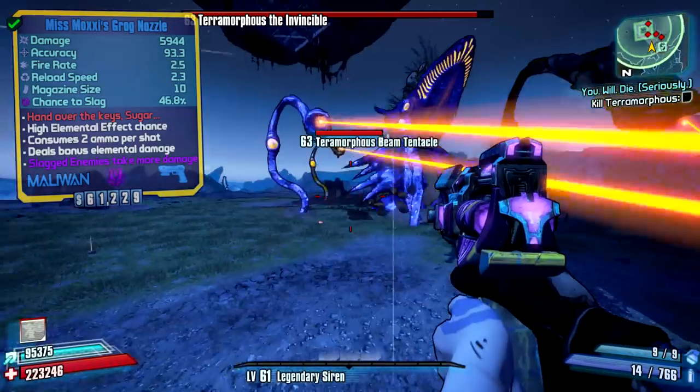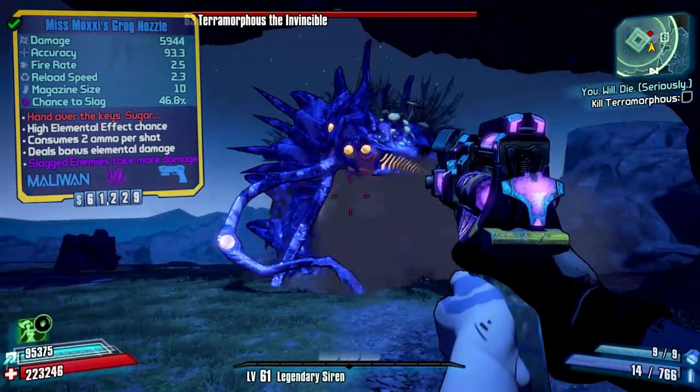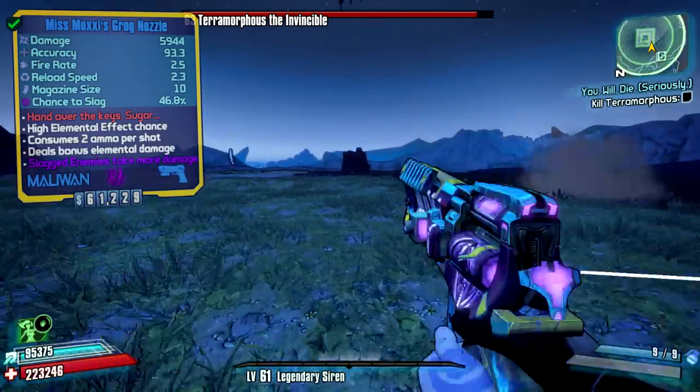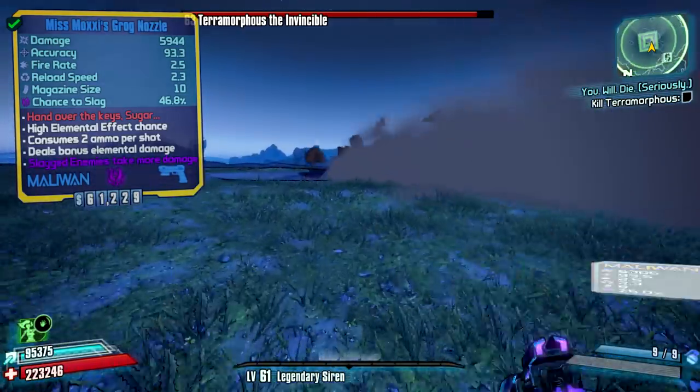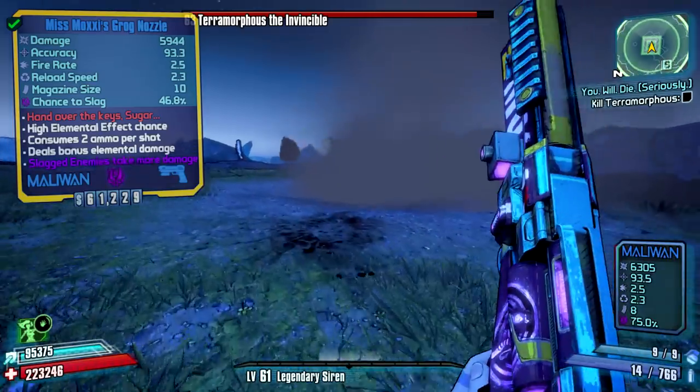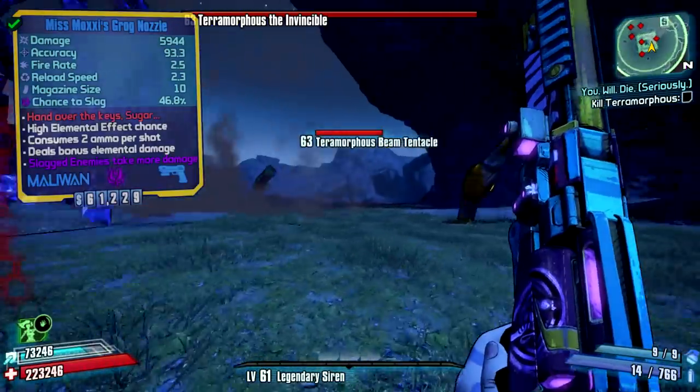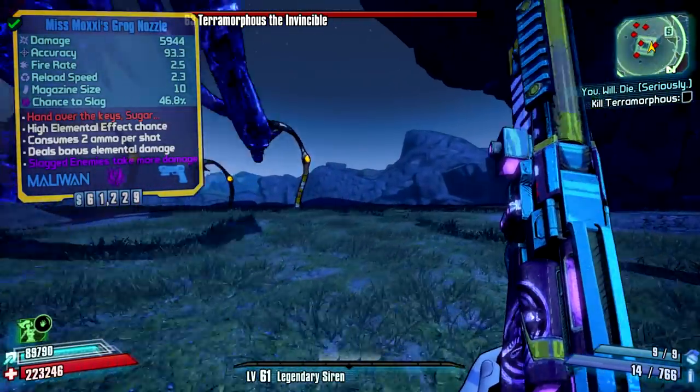Another cool thing about this gun is that while you're using it you have a chance to become drunk, which basically sways your screen from side to side or up and down. While you're drunk, all of the shots you take with any weapon will split into six without using any extra ammo, which is a major damage increase — though the accuracy reduction is also major. Pretty cool.